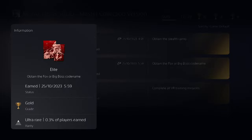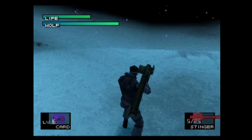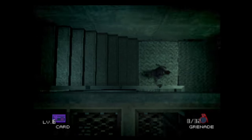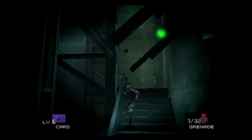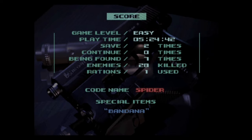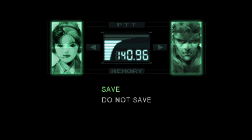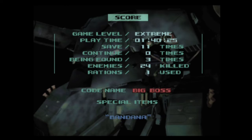Last but not least is the Elite Trophy, which is to obtain the Fox or Big Boss codename. I will have a separate guide ready for this trophy because there is more to it than you think, and it is slightly complicated. In order to get either codename, you need to achieve certain requirements during your playthrough. At the end of the game, after the credits, you will reach the score screen, which shows your overall performance. It tracks the difficulty, the time it took to finish the game, continues, times being found by the enemy, kills, rations consumed, and how many times you saved. Based on your performance, you will get the corresponding rank.